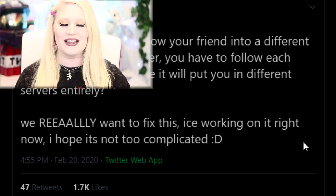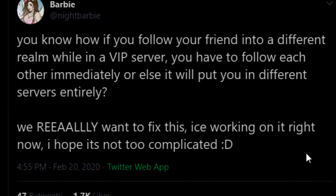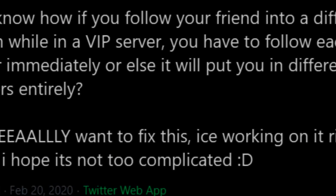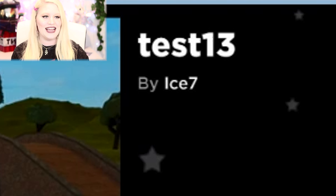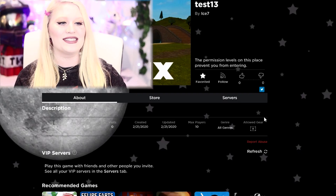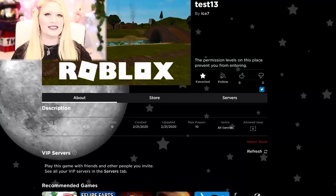Barbie was also mentioning that Ice was working on a fix. She has a tweet about it — you know how if you follow your friend into a different realm while in a VIP server, you have to follow each other immediately or else it will put you in different servers entirely. They really want to fix this. This was yesterday, and today I saw Ice working on something called 'Test 13.' Based on the timing — this happened a day after Barbie tweeted — this could be that fix we are looking for. I'm not a hundred percent certain, but that's just my little guess.